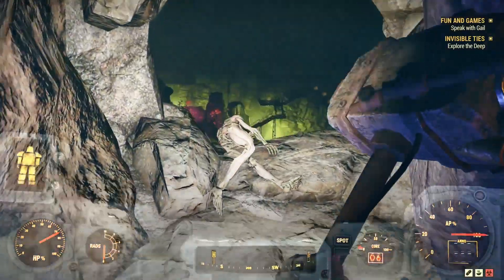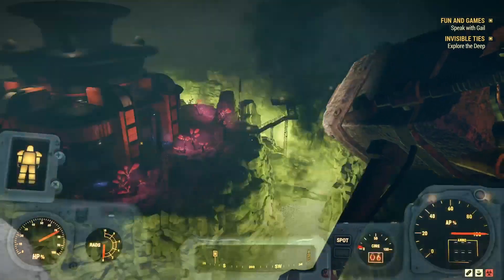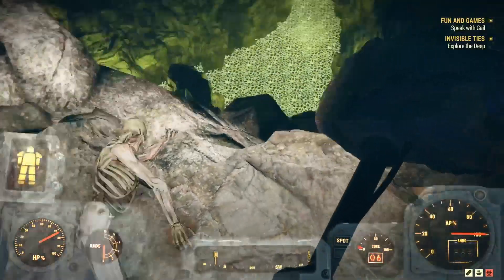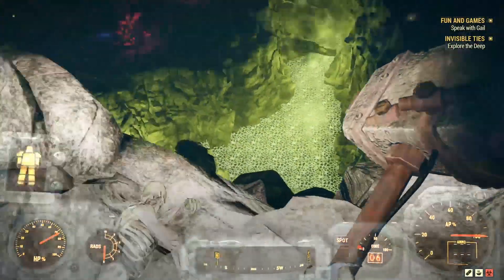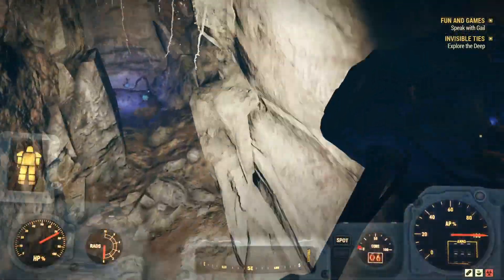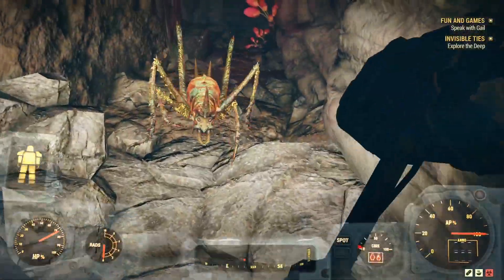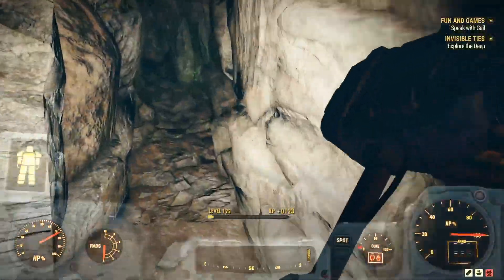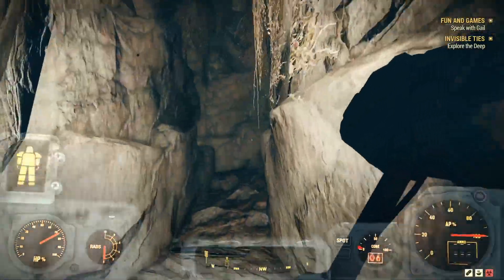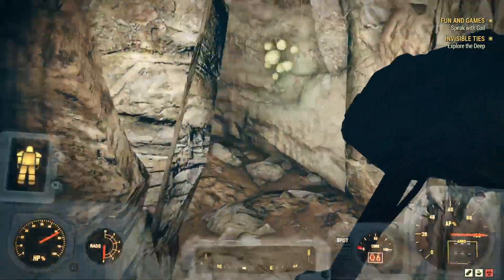Whoa, look at that - that looks cool! We gotta explore the deep, that's where they want me to get to. I kind of want to drop down for science, but I'm afraid if I drop down there's no getting back up. So we're going to continue on to our destination. Probably going to run into a few more cave crickets - yeah there's one. Another way to go, but I'm going to have to come in here and do a little exploring later. Right now let's just worry about getting this mission done.